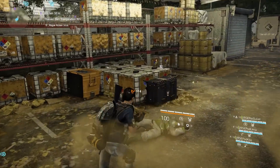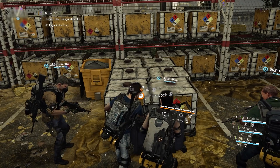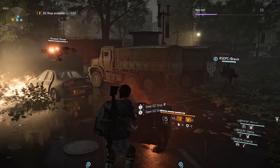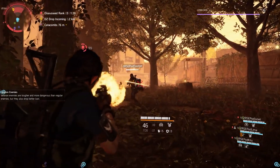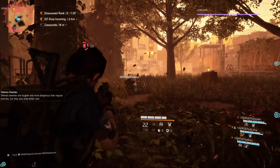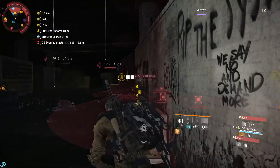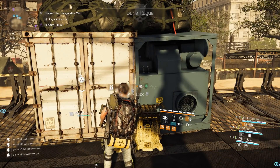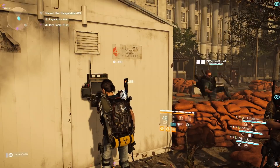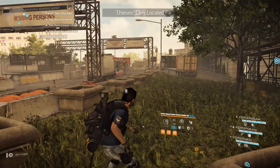There's a new way to go rogue for fun and profit in the dark zone: become a thief. Break into a locked chest or steal the entire contents of a DZ drop and you'll earn more loot than you normally would. You'll also be marked rogue and become vulnerable to attack from your fellow agents, but your thievery will reveal a hidden signal. Follow it by completing more rogue actions, and you can eventually unlock a secret entrance to the thieves' den.